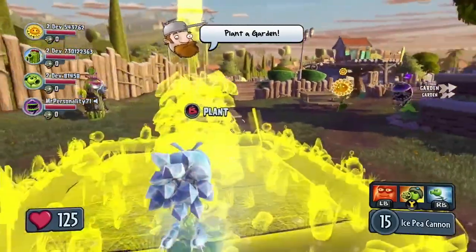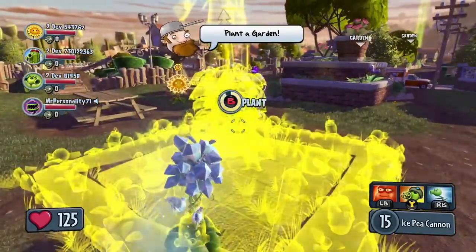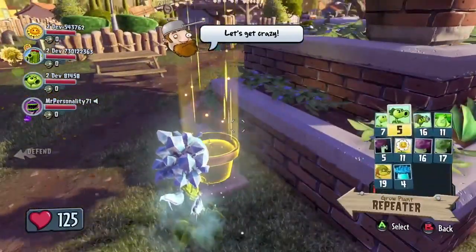Once the garden base is planted, the zombie attack will begin en masse. With the garden planted, the plant team will start to set up their defenses before this first wave.